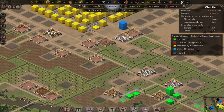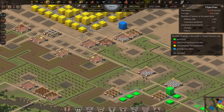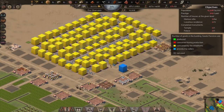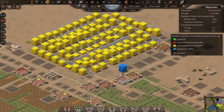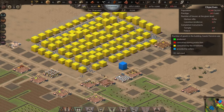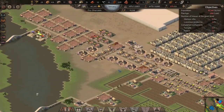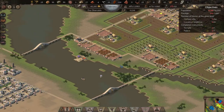This is mission number 11, and yeah, it's started off pretty good here. I think we've got a good solid foundation. We have a good sustained housing population for workers, and the villas have enough population for us to do everything that we want to do. Things are going pretty well.